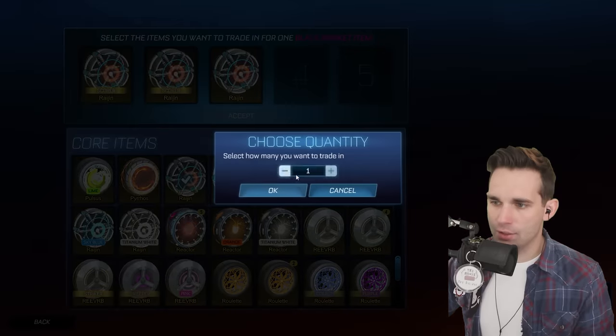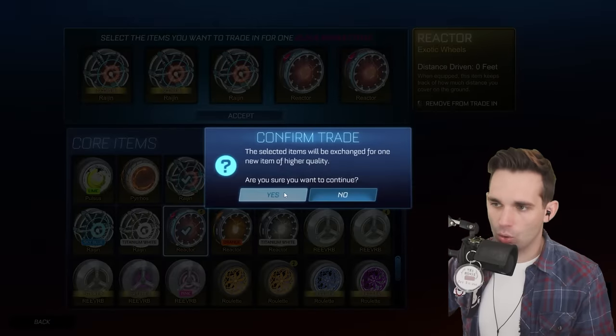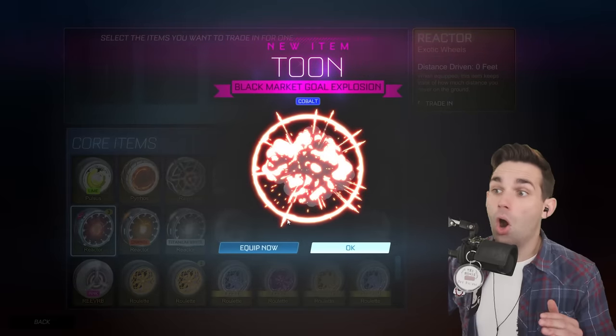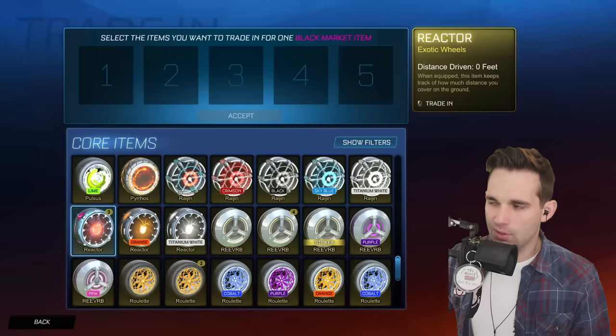We'll do some Reactors too so we have like a 60% chance of this being an item from a golden series. A Cobalt Tune — added to the list! Do I even want these Reactor wheels? Yes, I do. I probably have it from another series though. You know what, we're YOLO-ing it — we're putting all three of those in.